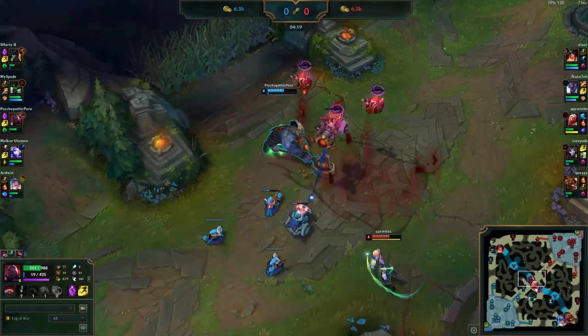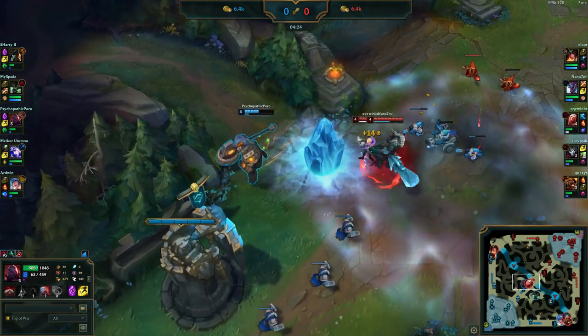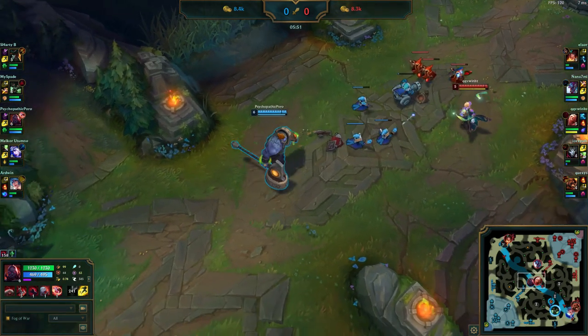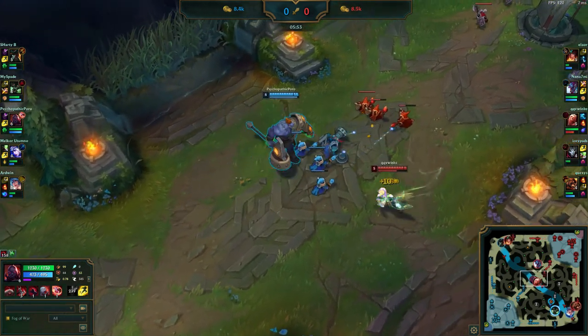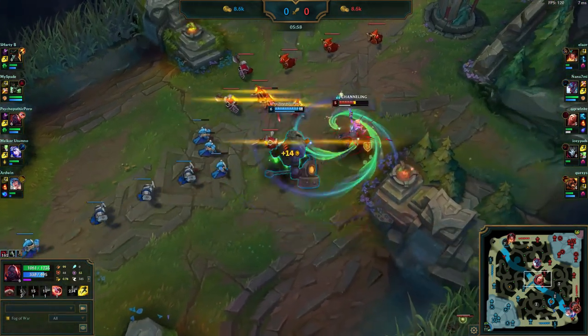Your game plan in lane is to absorb poke with Second Wind and natural tankiness while attempting to pile and shove waves to proc Demolish on the enemy turret. If the enemy is positioned incorrectly, you can get a huge chunk of damage on them by slowing them with E and then hitting them with a WQ combo. Two of these combos will kill, so hit one and the enemy is forced to back away.